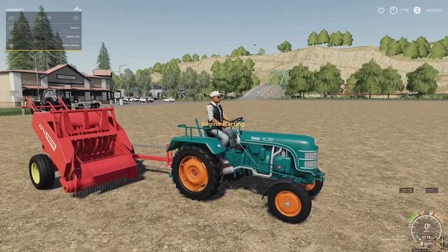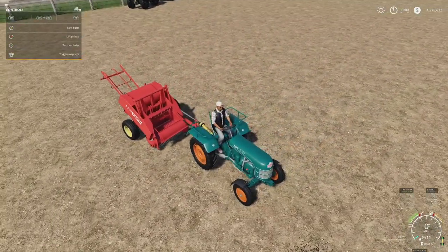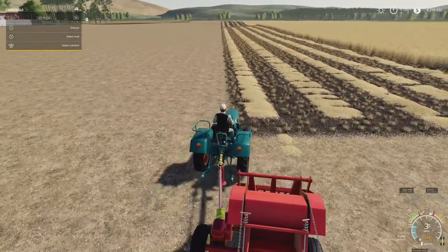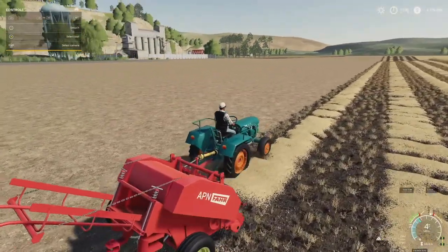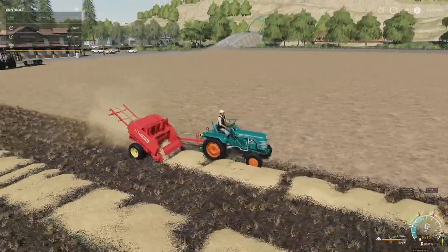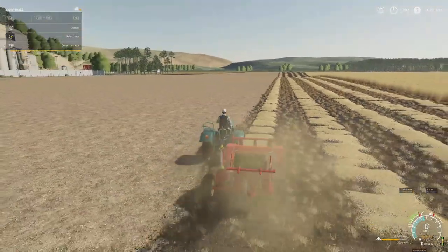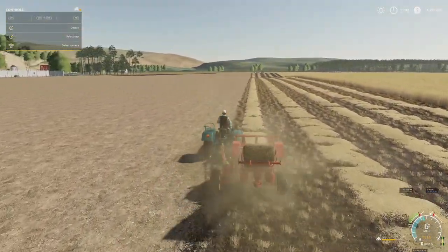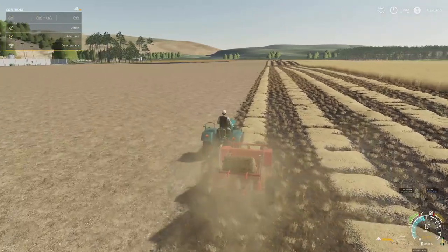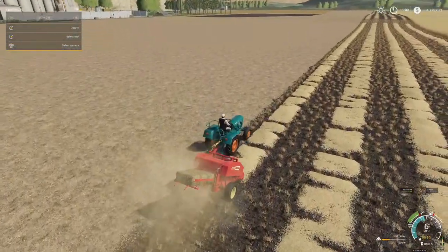We're going to be pulling this with the Kramer Kale 200 tractor, also from EY Modding, available for all platforms. All we have to do is unfold the baler, which pops it out, and we can raise and lower it just like a normal baler. Turn it on and we're going to pick up some straw. It doesn't look like it's picking it up crazy fast, and then all of a sudden it takes off. Baby bales are popping out. It just kind of drops them — it doesn't have a trailer with it, so keep that in mind. It does have a hookup for one though.